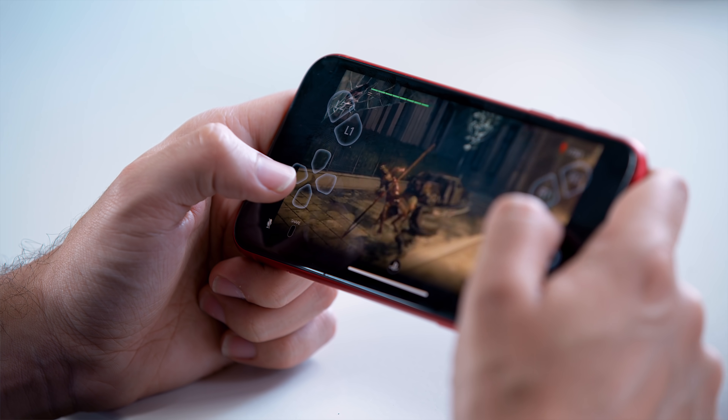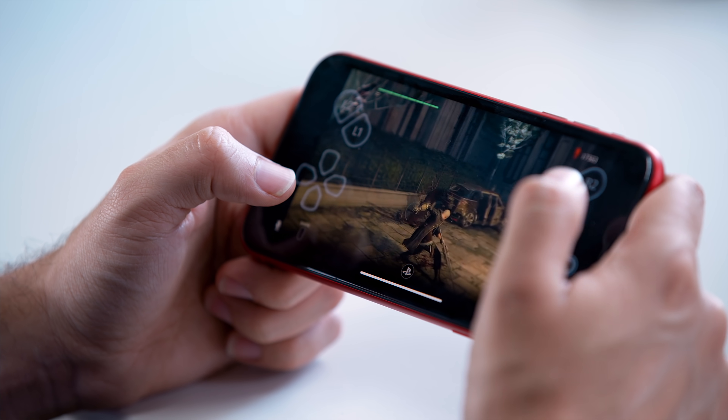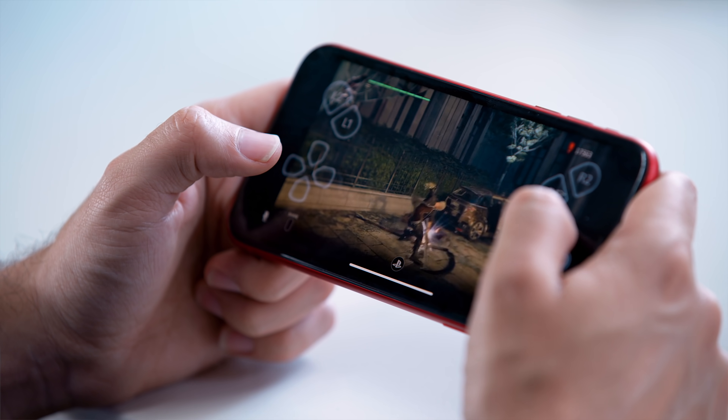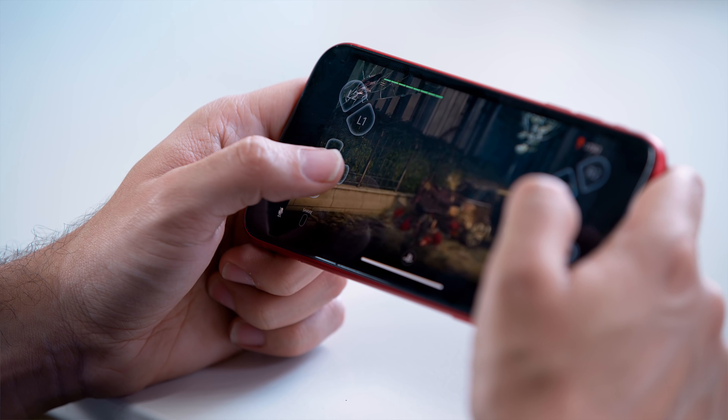Once you're all set up and connected, if you're using your phone in landscape mode, it's going to put an overlay of a PS4 controller on your screen. It shows up as long as you're making contact — you have the sticks in the middle, all the buttons on the sides, and there's a little pop-up menu for things like the share button options or the PlayStation home button.